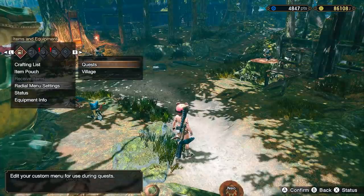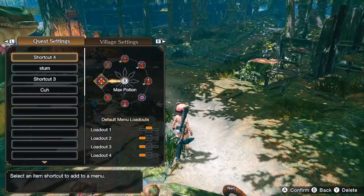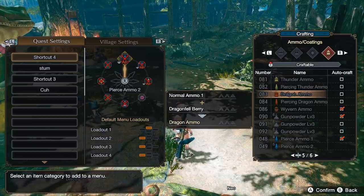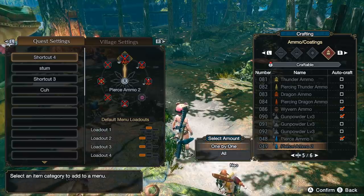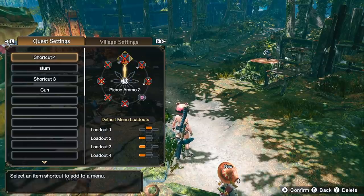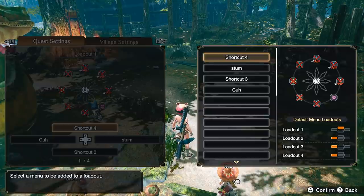The last step is to make a shortcut on your radial so you can craft ammo on the fly. Go to radial menu settings, quest type, and pick a blank shortcut to modify it. Hit A and pick crafting on the slot, then search for Piercing ammo in the ammo category. It'll show what you need to craft it — simply register it. When it says select amount, select all so you can craft the maximum amount automatically. Repeat this for Pierce 1 and Slicing. You can press ZL to edit which shortcut you're using, and I usually swap my normal shortcut for it and swap back whenever I'm done farming Narwa.